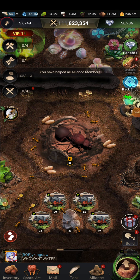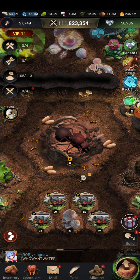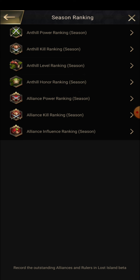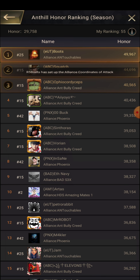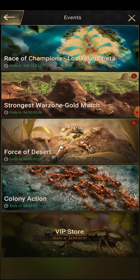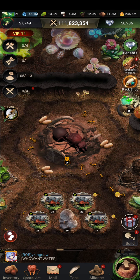Hey guys, what's up. I am Pro Noobs from State 25. Today in this new video I will be discussing how to increase honor points. If you go to the leaderboard and click on the Ant Hill honor ranking, you can see Boots has made 50k points and he's one of the strongest players in our map. If you count out from all the enhancements it may not get you much — maybe 30 to 40k — but he has already reached 50k within 15 days of this battle, with 30 days still remaining.